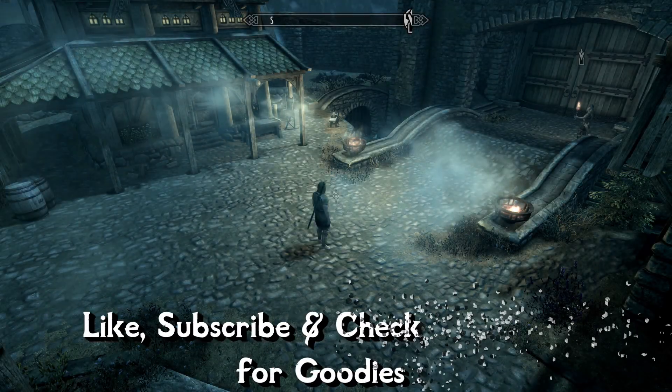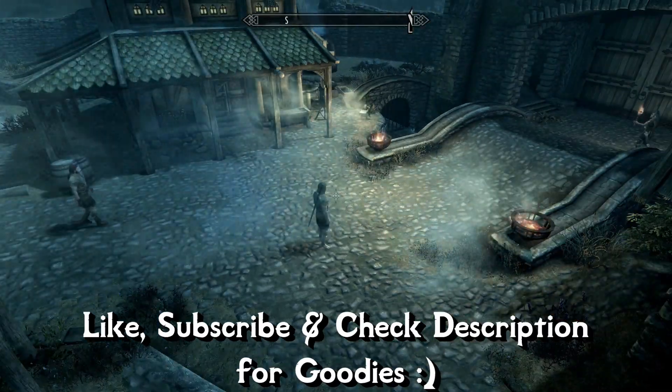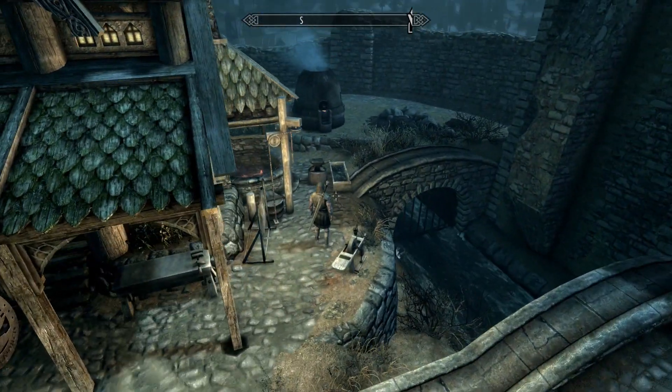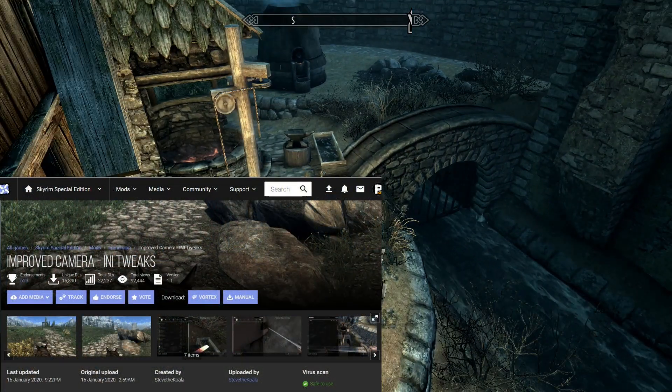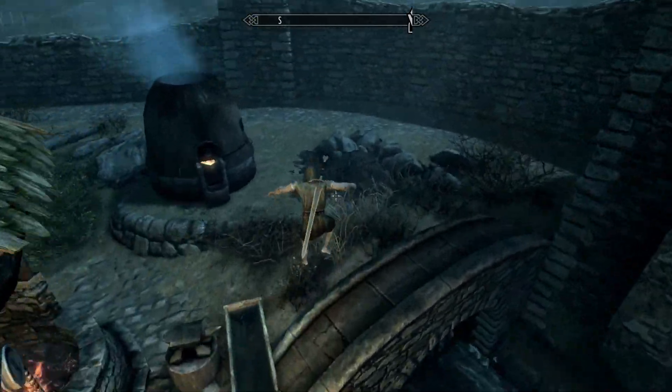Hey, how's it going everyone, welcome to another Skyrim Special Edition video. I'm Alex. In today's video we'll be talking about a couple of mods designed to improve the camera of Skyrim. The first one is called Improved Camera and it simply improves your camera. Once you install it in the mod manager there's nothing to be configured — it has a configuration file that you can change some settings in, but it's not necessary.